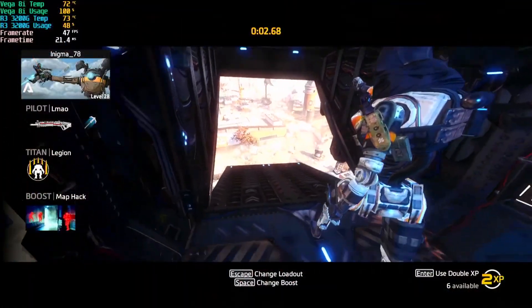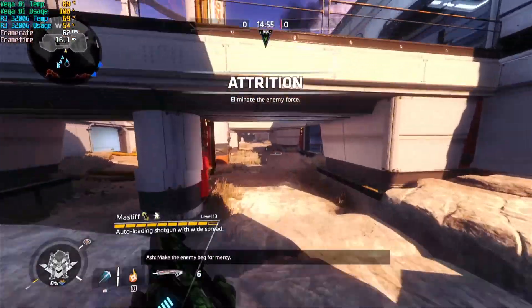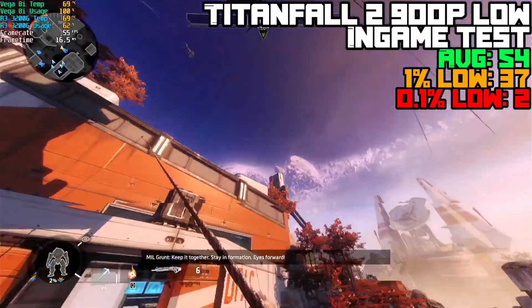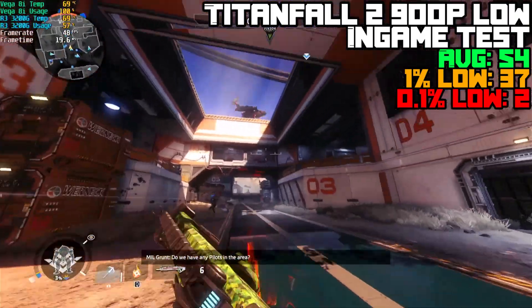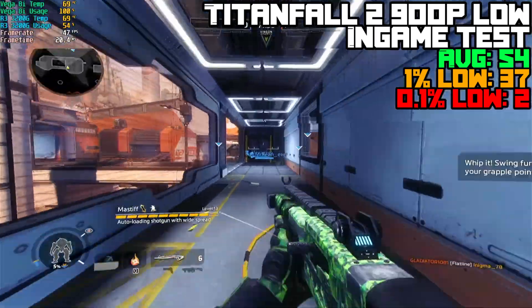I also wanted to test Titanfall 2 not at adaptive resolution, but I found that 1080p was just too much for it, so I decided to drop the resolution to 900p and put the settings on low. With this, it achieved an average of 54 FPS with 1% lows of 36 FPS and 0.1% lows of 2 FPS. So I would recommend using the recommended settings for Titanfall 2.